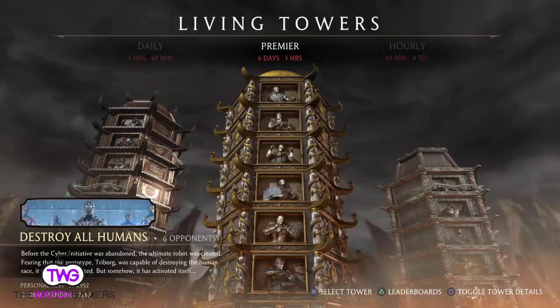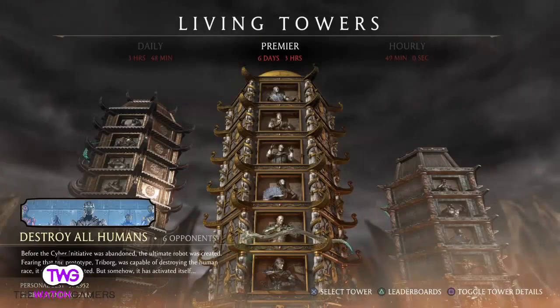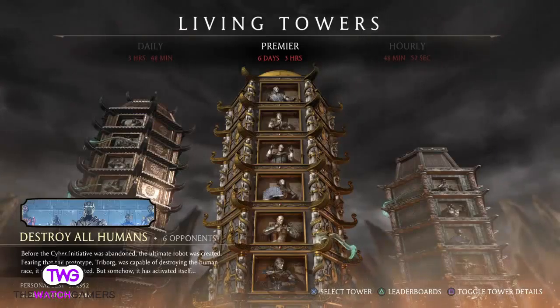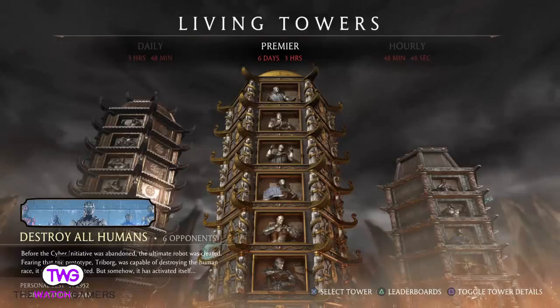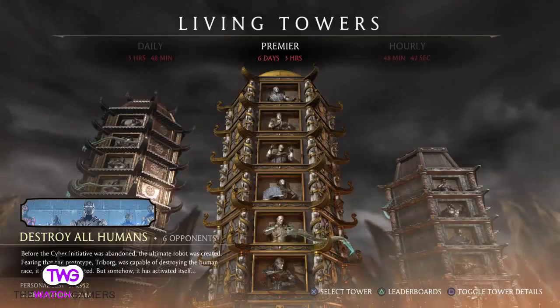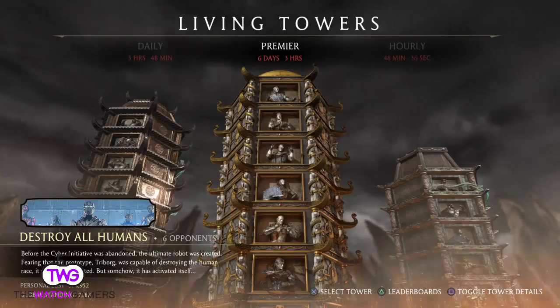The Premier Challenge is that every season they'll introduce a new tower, and within that tower — say for Thanksgiving — they'll have turkeys raining from the sky knocking your ass out. For Paddy's Day they had a bunch of leprechauns, and for April Fool's they had these mad modifiers where the screen would tilt and different bonus objectives would get thrown in. It was really fun.